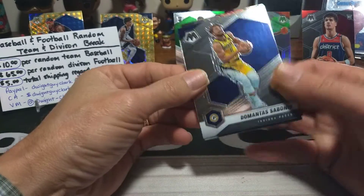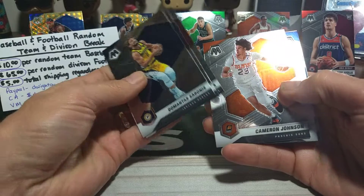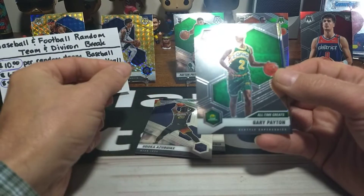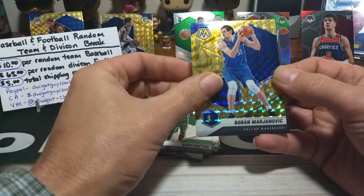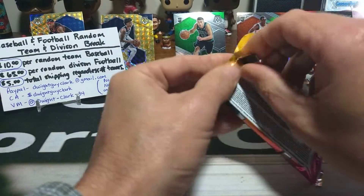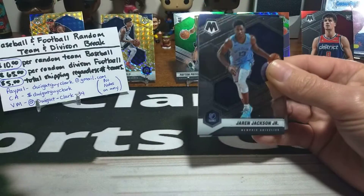Alright, next pack. Sabonis, Jones, Micah Johnson, Fuzuki. Gary Payton — a little old school. Reactive is Boban. And Zach Levine. Kind of a not-as-good pack there. So let's get to the next one and see what we can get. I haven't seen my Jam Masters yet, so maybe we'll get one or two of those out of there.